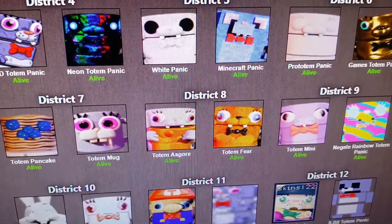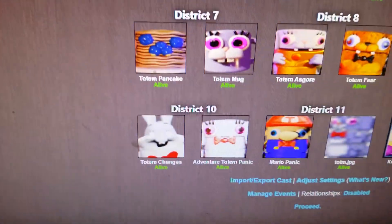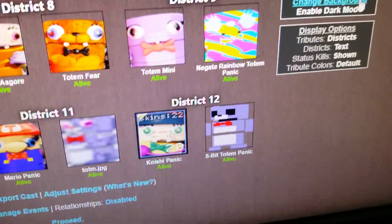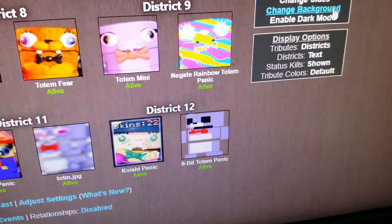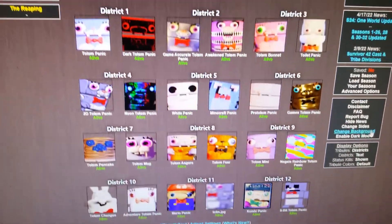In District 8: Totem Asgore and Totem Fear. District 9: Totem Mini and Negate Rainbow Totem Panic. District 10: Totem Chungus - another amazing skin - and Adventure Totem Panic. District 11: Mario Panic and Totem.jpg. And then in District 12: Koishi Panic - I don't know how you say that - and 8-bit Totem Panic. It's time to see which one of these Totem Panics will make it to the winners of the winner's round.